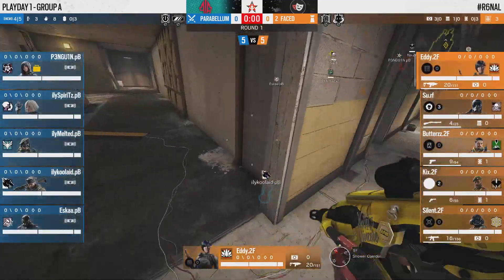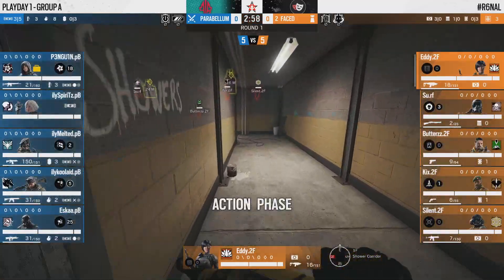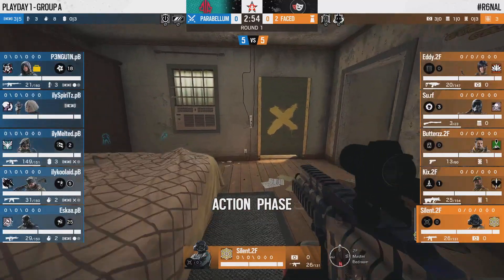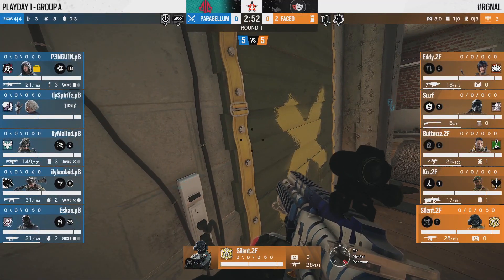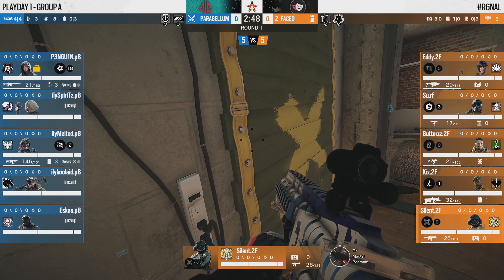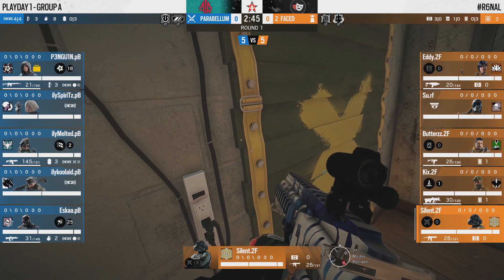We're not going to see Thunderbird in round one — not only are we headed upstairs, but 2Faced are starting defense with a pretty standard lineup: bringing out the Goyo, those Vulcan shields, and the Jäger to add that projectile denial with Silent on Jäger.